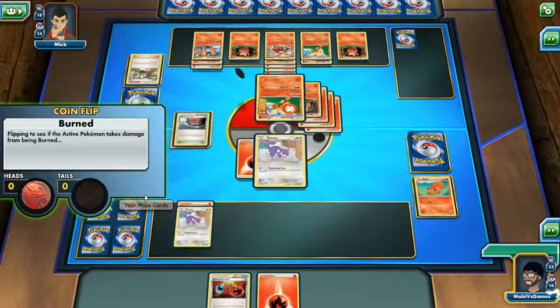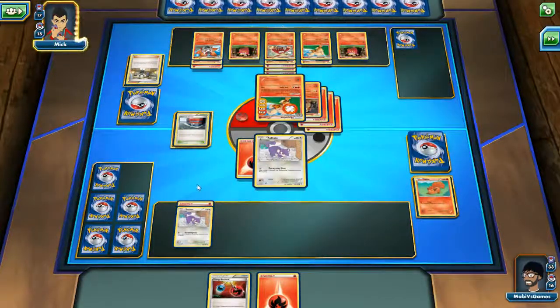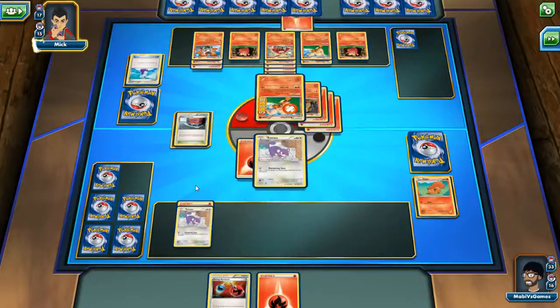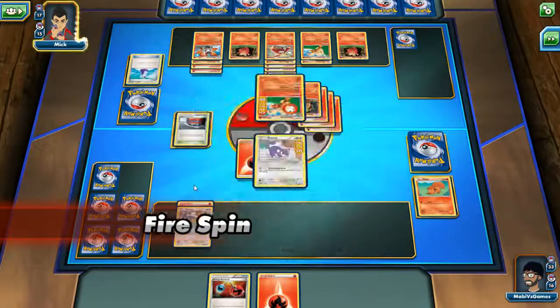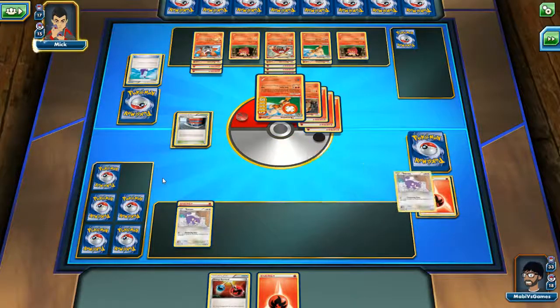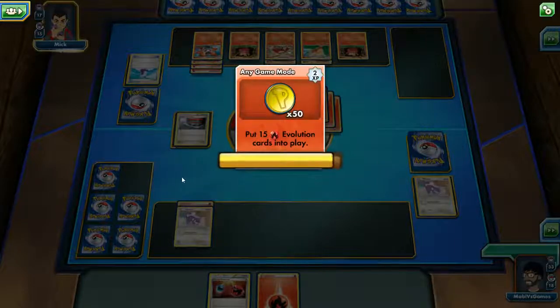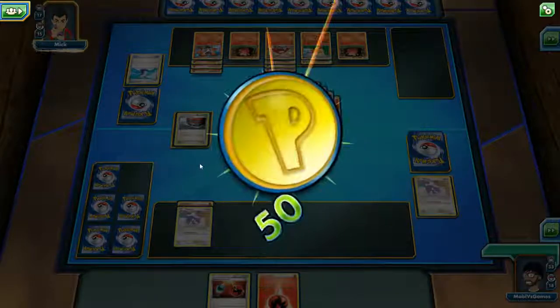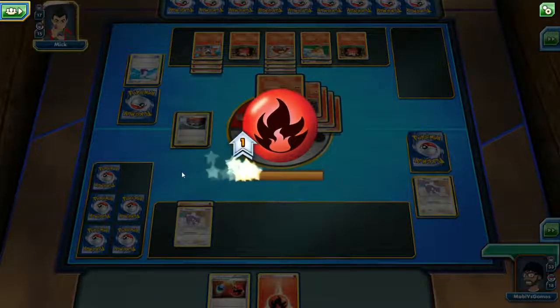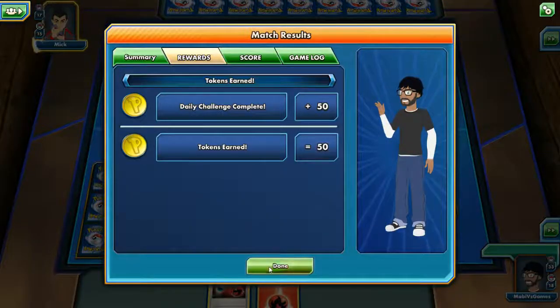Oh my god, we couldn't kill his Arcanine - he healed so much. Speaking of heals, after three potions he healed a total of 90 damage on his Arcanine. We just got wrecked - killed by an NPC on medium difficulty. Stupid Mick. But yeah, we finished it and got 50 Pokemon coins. Hell yeah! I think we should be getting a new daily quest. So all we got was the tokens.